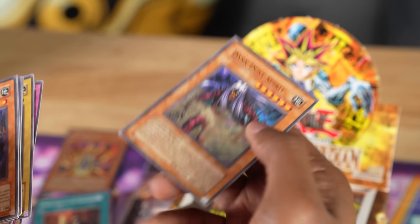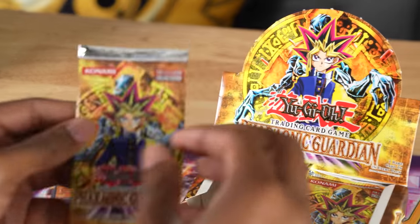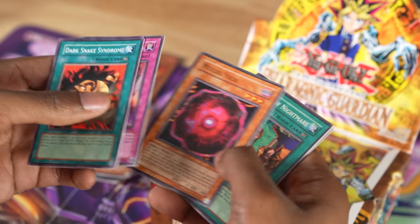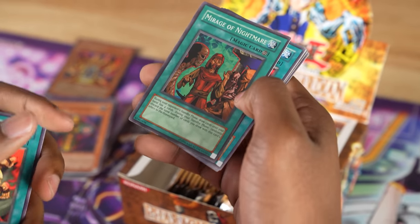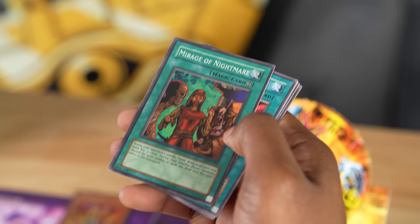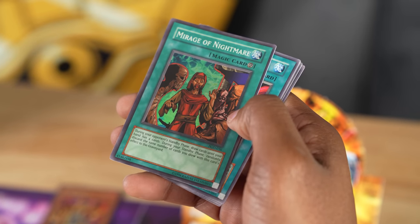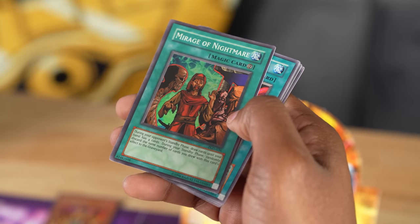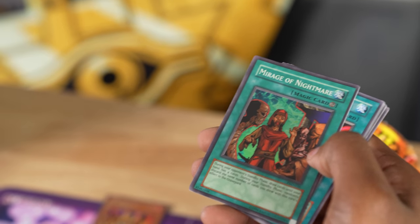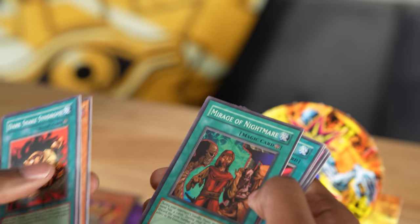Dark Dust Spirit — another really strong card. Then Mucus Yoke — that's a disgusting name. And Mirage of Nightmare. This card's nuts: during your opponent's standby phase, you draw until you have four cards. Then during your standby phase, you randomly discard the same number of cards you drew. This card's banned for a reason, and I fully intend to use it.